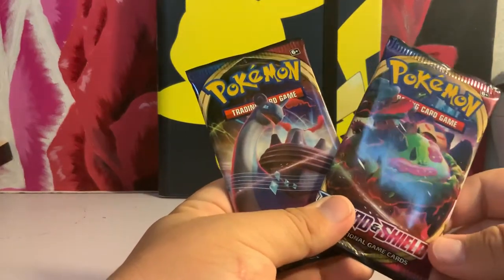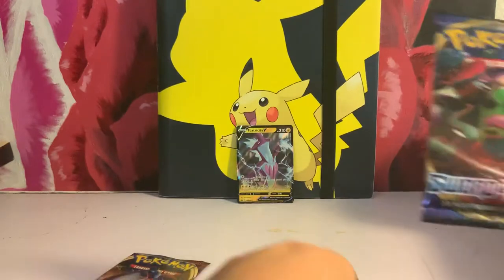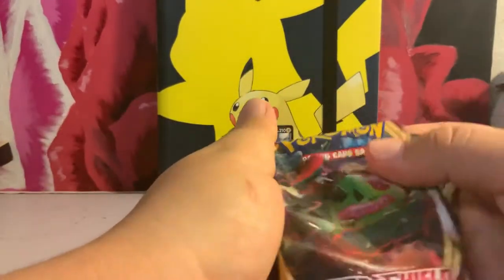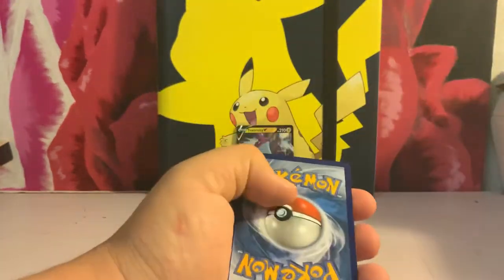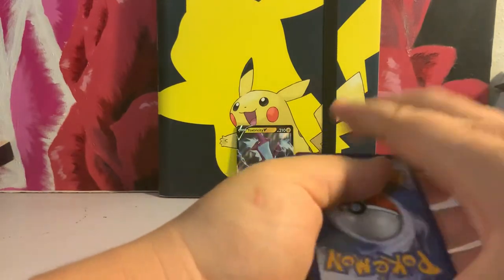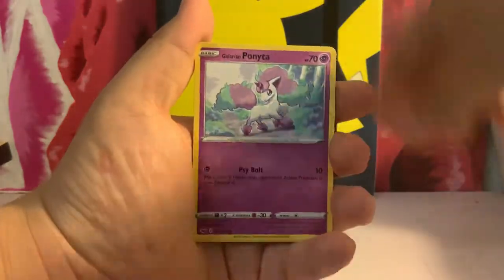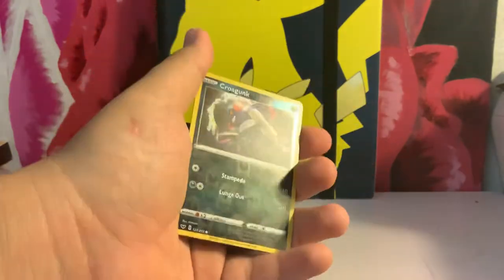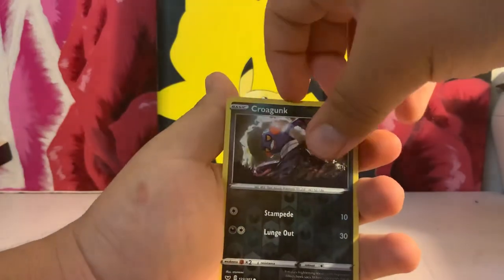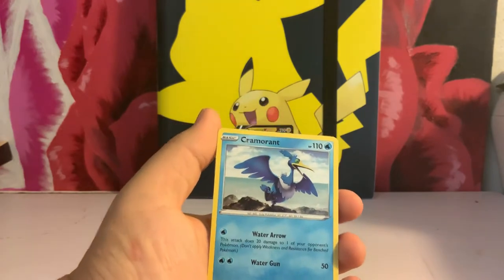Now we're going to go to the last two — the Snorlax pack and Lapras pack. I'm going to go with Snorlax, because Lapras is actually my favorite Pokemon, even though I just recently pulled it and was not able to show it on the video, which feels sad. Alright, here we go: Physis, Hitmonchan, Linoone, Seaking, Ponyta, Minccino, Shrubble, Ripbug, Vullaby, Reverse Holo Quagsire — nice, you can see the dog types in it right there. And finally, Cramorant. This is actually the first time I pulled this one out. All Pokemons are nice.